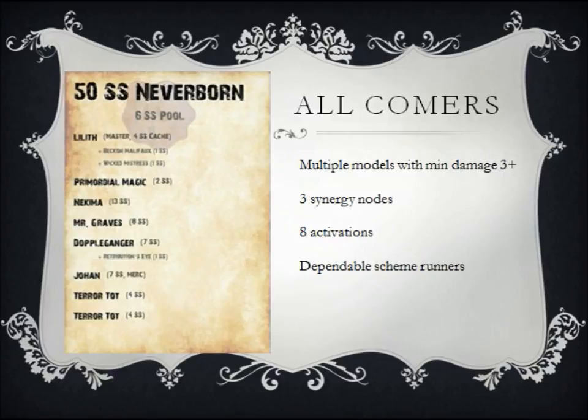That Neverborn crew is quite a good example of balance struck right. Lilith can protect beat sticks with her Illusionary Forests and draw enemy models into range with Tangled Shadows, or with Wicked Mistress use her Lure ability — allowing things like Nakima and Johan to survive and use all their AP on attacking. Mr. Graves can use Show You the Door to push other models a huge 6 inches, or chuck enemies into harm's way. Doppelganger can copy that ability to speed up the crew even more, or mimic Nakima or Johan's Relic Hammer. Other synergies include Black Blood and the Primordial's magic interaction with Lilith. Even losing Graves, you've still got Lilith to move things around, and even Nakima can push stuff with one of her triggers.